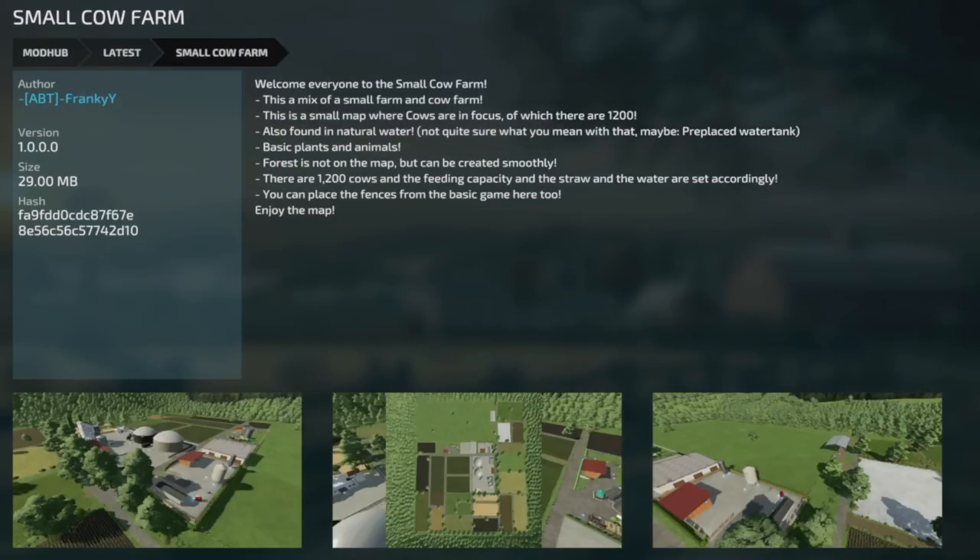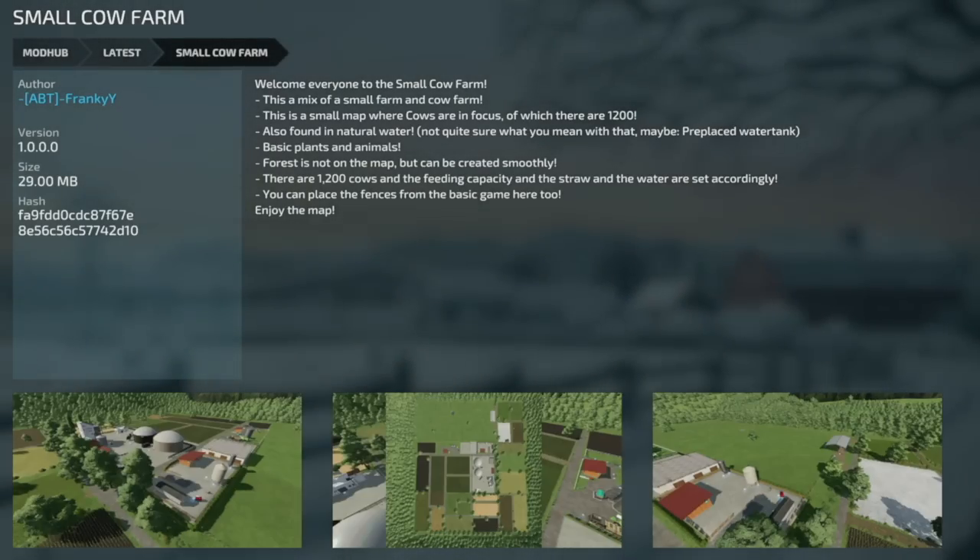Now we do have some normal mod updates for all platforms as well. First is the Small Cow Farm, version one — I'm not quite sure what has changed for this version. Download it and check it out, let me know.